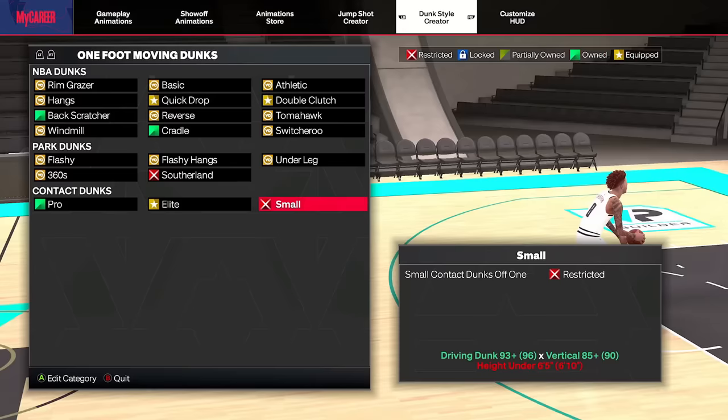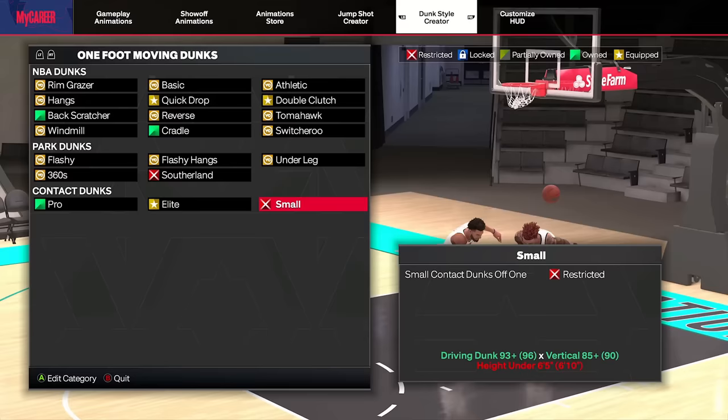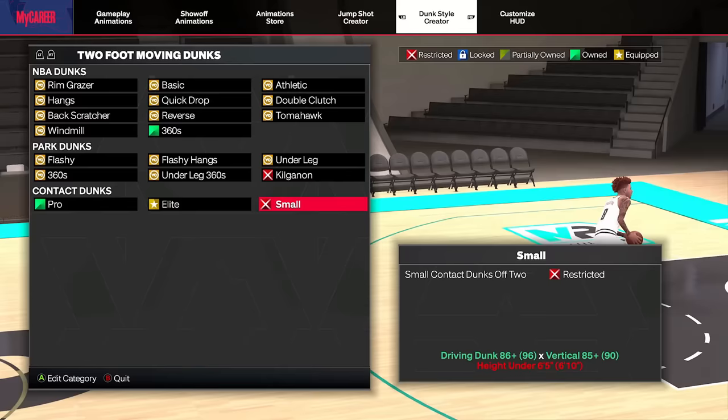Just to be fair while we wait to reveal the number one dunk package — I haven't really played enough with the small contacts to know if they're worth putting on the list. We have the one-foot version with the 85 vertical requirement and 93 driving dunk, but you have to be under six foot five to get these. It's very rare to have a dunking build in those regards. There's also an 86 dunk requirement version under six five. I haven't really played a lot with these small contacts, so they're not on the list.